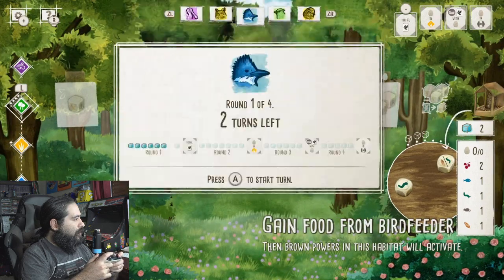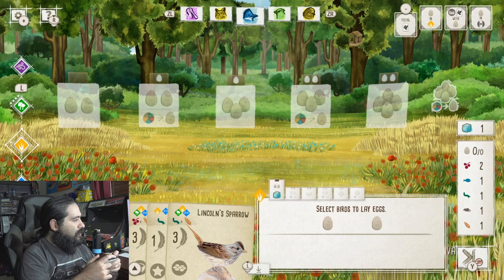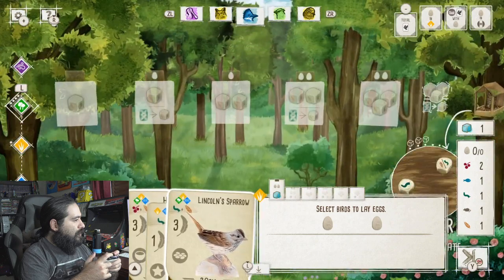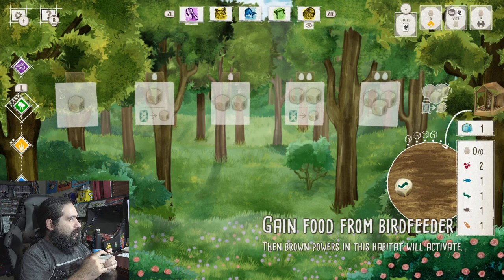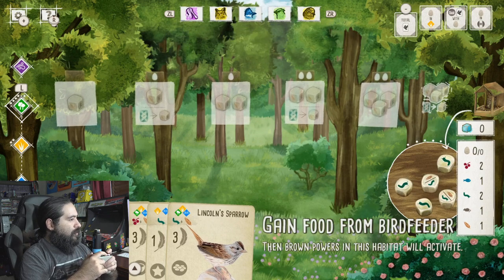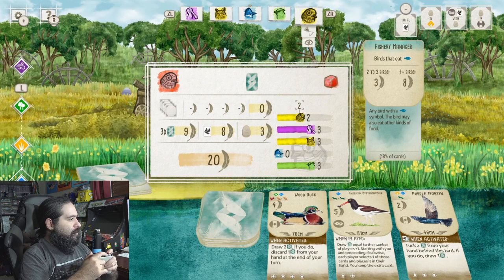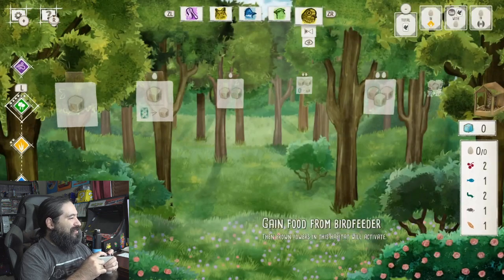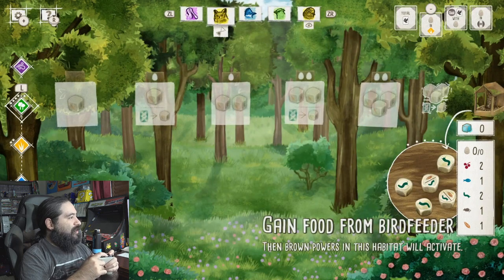It seems like we can go up — lay eggs? I don't see a way to lay the eggs. So we'll just wing it. Now it looks like we've got a new area. We're going to gain food. So far it doesn't look like I've won a round at all, because it still says zero next to my name. I don't think I won that round.